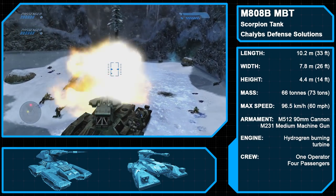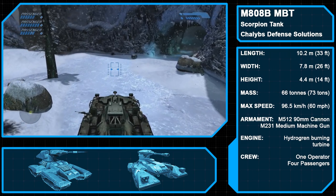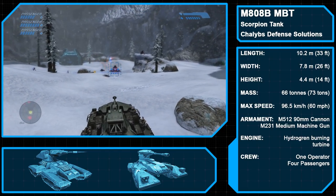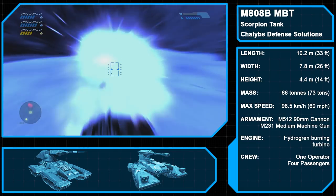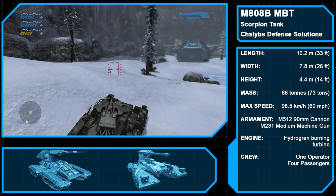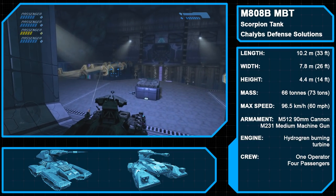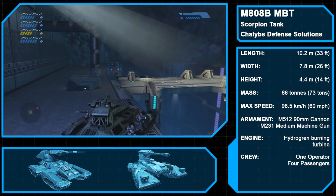Next up we have the M808B main battle tank, the predecessor to the M808C found in Halo Reach and Halo 3. The main difference between these variants is the chaingun: while the M808C has a machine gunner compartment, the M808B instead features a coaxial M231 medium machine gun mounted beside its primary weapon, an M512 90mm smoothbore high-velocity cannon. Manufactured by Chalib's Defense Solutions, the M808B can be operated by a single person via a UNSC standard issue neural interface. Though not seen in Halo CE, in the expanded lore the M808B has a lot of versatility — it can fire special S1 canister shells or grape shots, which upon impact release submunitions for a larger area of effect, and can be outfitted with a larger 105mm gun.